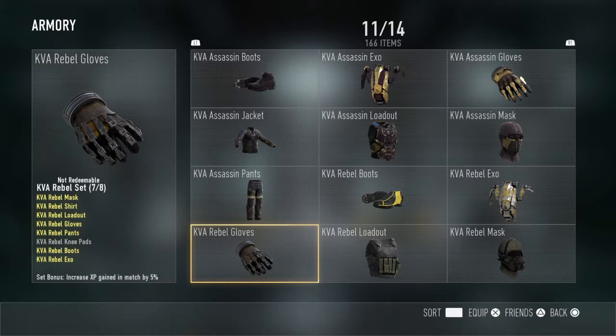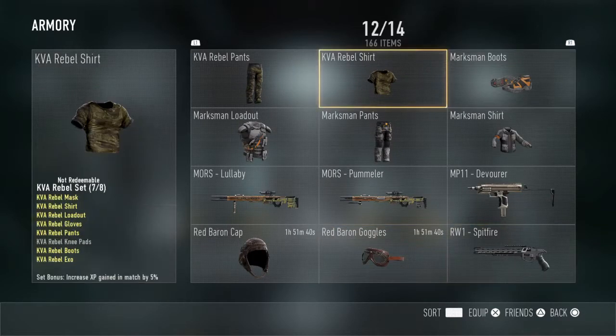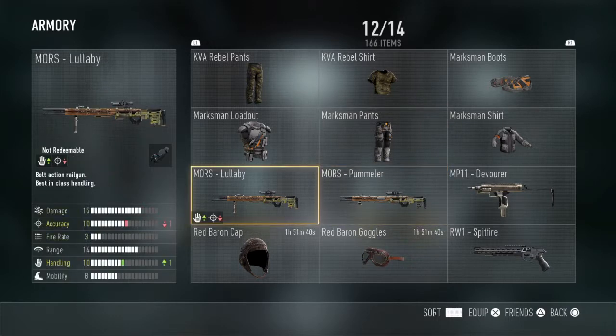The Rebel Gloves and the Sentinel CI are basically the same thing, except where that is black, that is yellow. So the KVA Rebel Loadout, the KVA Rebel Mask, KVA Rebel Pants, KVA Rebel Shirt, Marksman Boots, Marksman Loadout, Marksman Pants, Marksman Shirt.